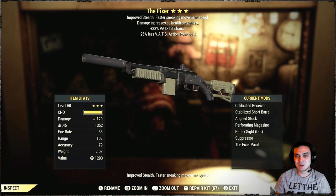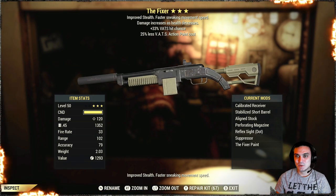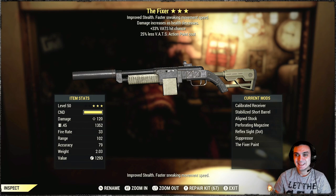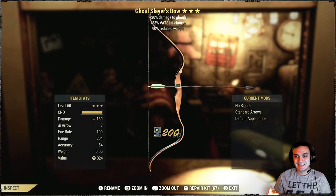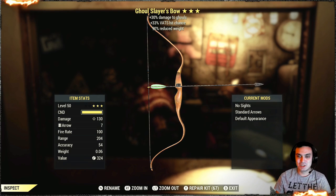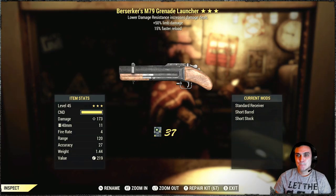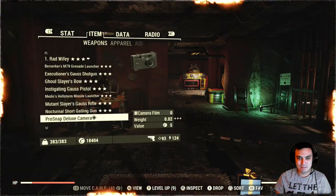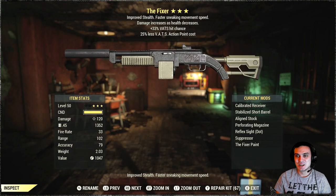I actually was hoping to get something good with .45 for the ultracide. Wait — this is bloodied, right? Damage increases as health decreases. Yeah — I like it. Not the best, but weight reduction — I can use it as a display. And last pull. I am super happy about this one with the fixer. Mama. I'm dead.